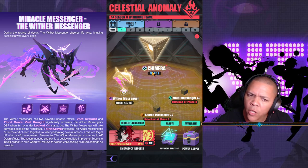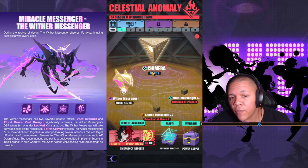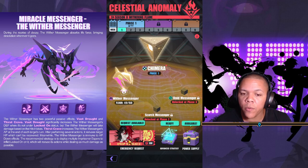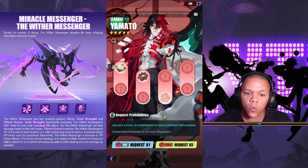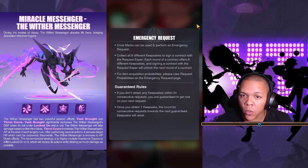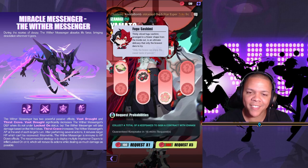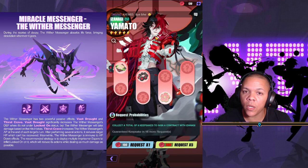I'm pretty sure for this first phase there's only up to floor 60 — I've only gotten to 49. Also we have Emergency Request. Emergency Request is where you do Wither Messenger levels and get crow marks, which give you rewards. Crow marks also give you a chance to get one of his keepsakes — Fugi Sashimi. Once you get all eight of them, you can unlock Yamato, and he's an awesome support.